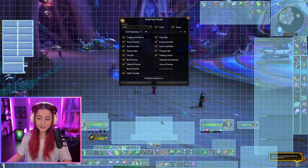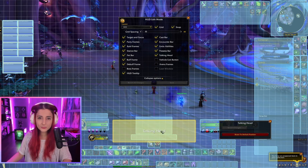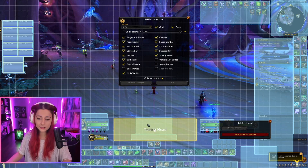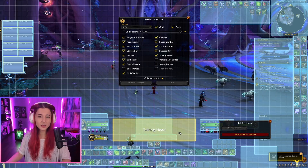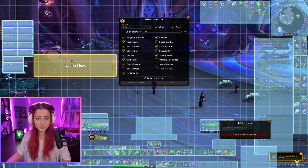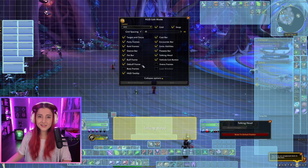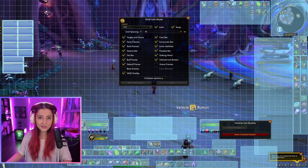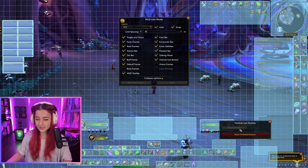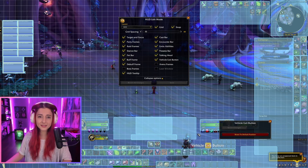Talking Head is pretty simple — it's story-based and appears during certain quests or world quests when a picture of an NPC pops up with some text. I like having it here because usually when it happens there's nothing else demanding attention on screen, but you can move it to the top, middle, or wherever you prefer. Vehicle Exit Button is pretty self-explanatory: whenever you're in a vehicle you want a universal exit button. You can put it wherever you see fit, maybe above the action bars.